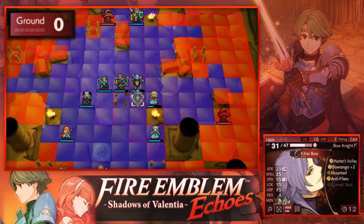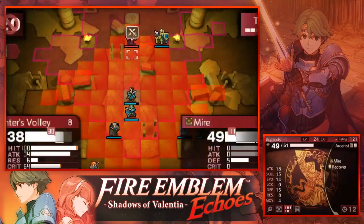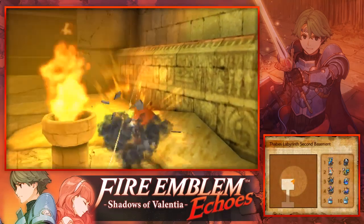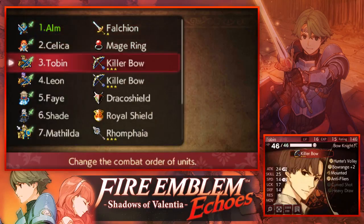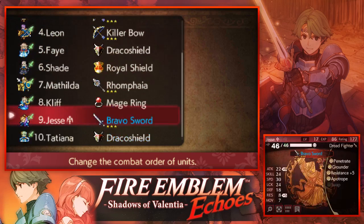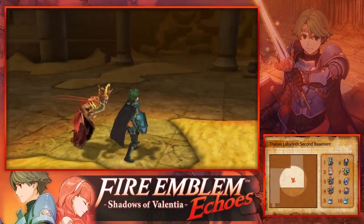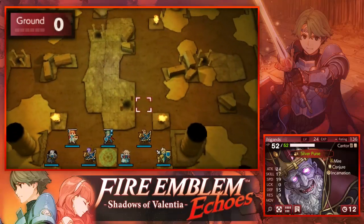So Matilda is gonna get attacked — that's fine. Let's use Hunter's Volley to take out this arcanist, then use Tobin to take out this arcanist. You want to have units around level 15 because you will have to give some respect to this dungeon — it is the hardest dungeon in the game. Most of my units are around level 15 to 18. The only units over level 18 are Alm and Cliff. There's another Cantor — you have to watch out, but this is pretty easy.